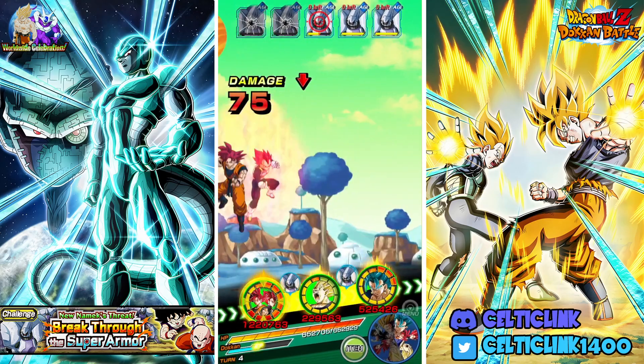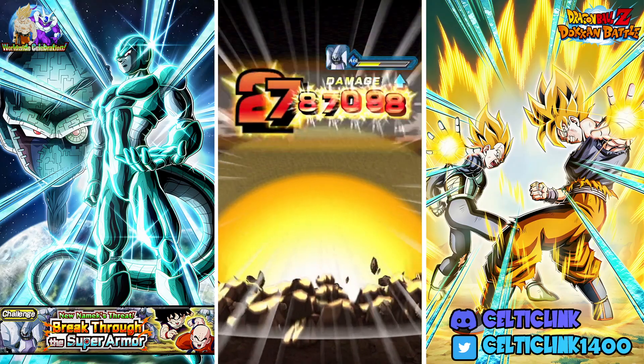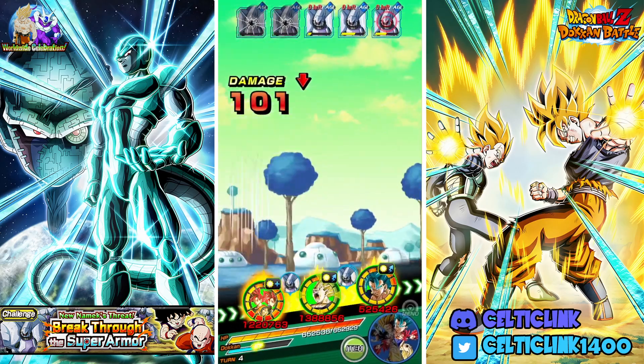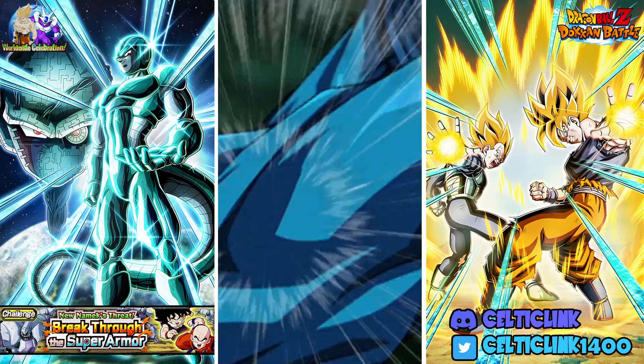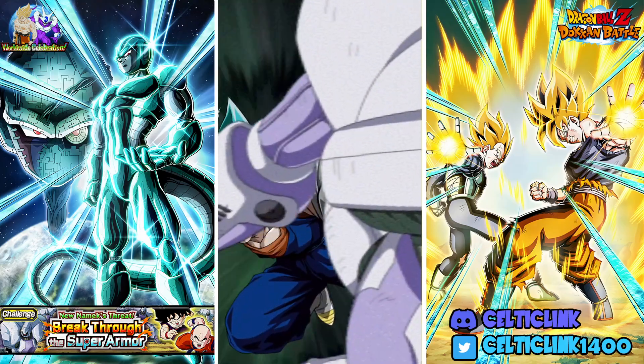If Majin Vegeta or Vegito Blue pick up an additional and take out an extra one, we might actually finish this phase. No extra super there, so we will have to go into the next turn unless this dude gets four supers, but I doubt that's going to happen.